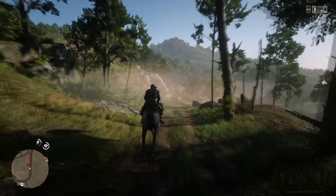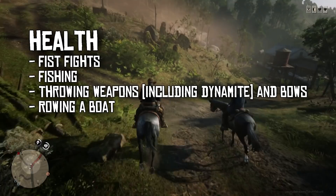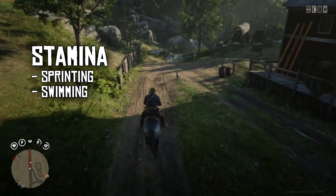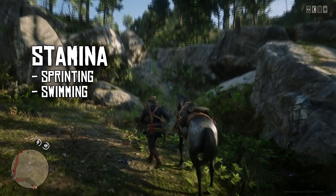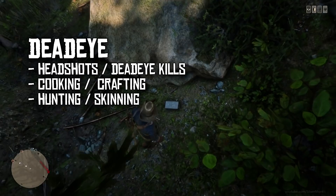Here is a quick breakdown of the different stats. Health raises your total hit points. It can be raised via fist fights, fishing, throwing weapons including dynamite and bows, and rowing a boat. Stamina raises your total stamina, allowing you to sprint and swim further. It can be raised by sprinting and swimming. Honestly, it's so easy to raise stamina just by running around. Deadeye raises the amount of your deadeye meter and can be raised with headshots and deadeye kills, cooking and crafting, and hunting and skinning.